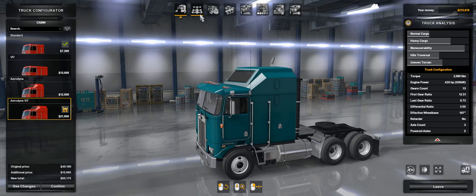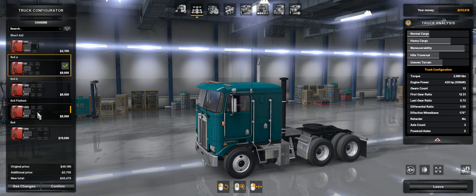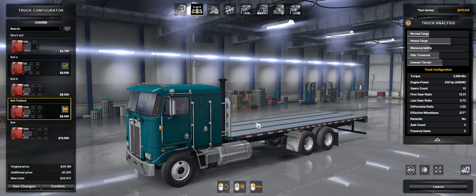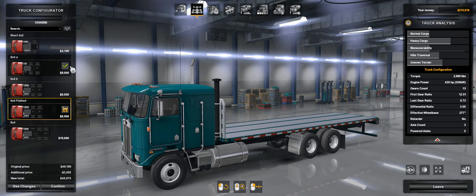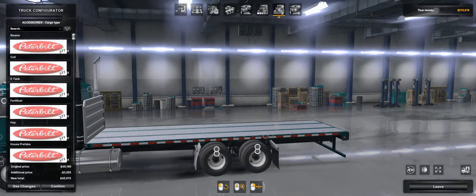If you select these other cabs, you will not have the chassis option here. Select the shortest cab, which is how they would use the shortest cabs possible when they make these flatbed configurations in real life. Then you go to Chassis and select Flatbed. It's pretty straightforward.